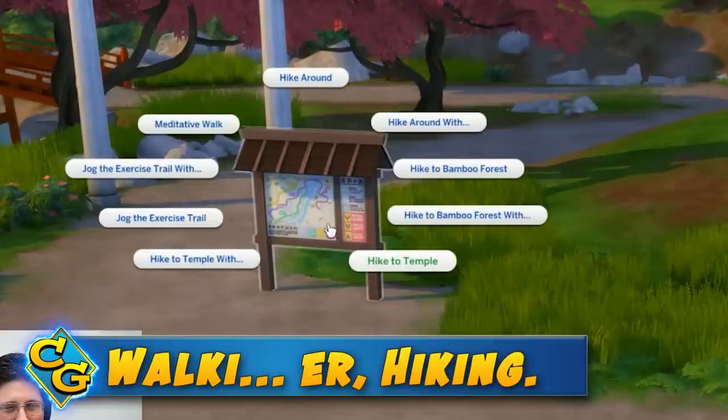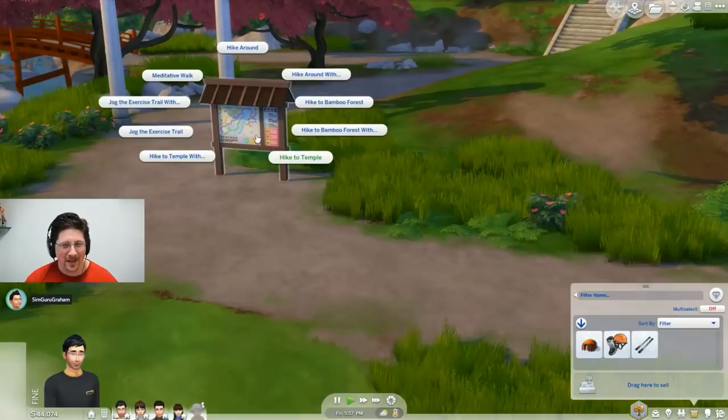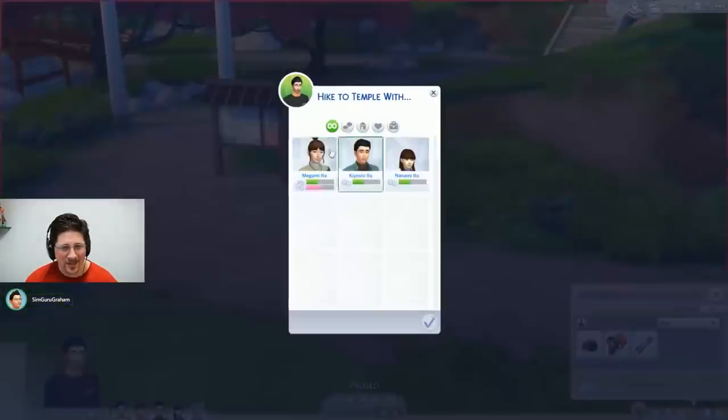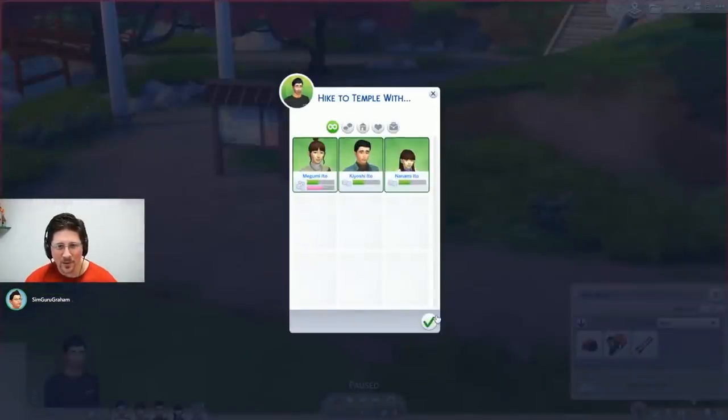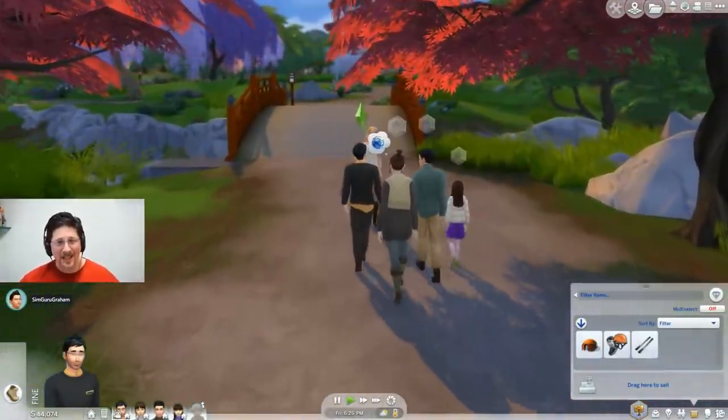Next we learned about a truly new feature - walking in groups. Sims can talk and hike together in a group, and it seems to help your Sim achieve mindfulness.